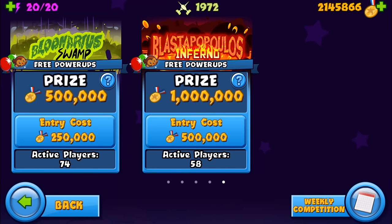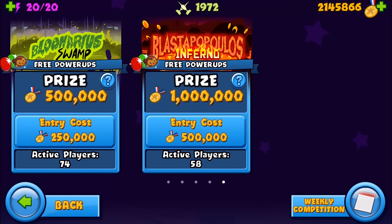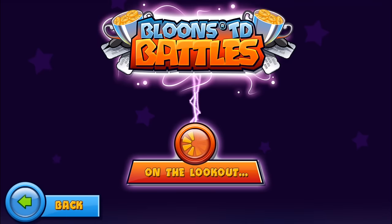So today, in this first episode, we're going to check out Blunarius Swamp, and then in the next episode, which is going to be coming out really soon — if enough of you hit that like button, so smash that like button now, even though you haven't watched the video — we're going to be going on to Blast a Populous, which costs 500,000. So I'm going to jump into Blunarius Swamp and we're going to see if we get matched up with someone, because there's not that many people playing it. I don't think many people really have it at all. Let's jump in.